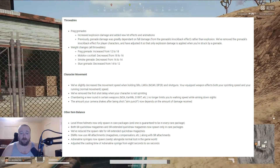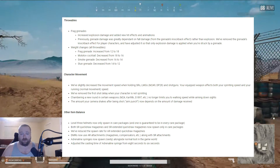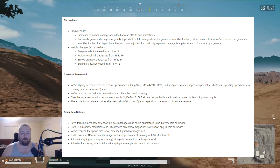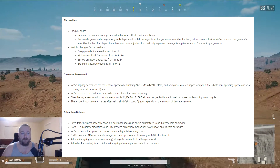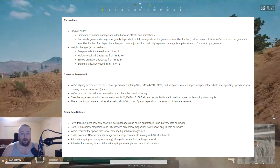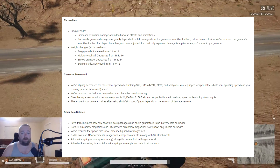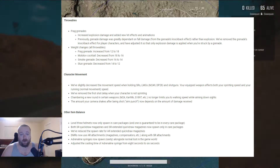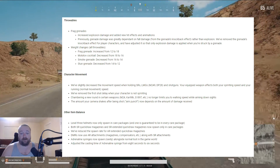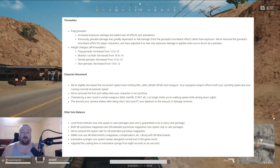Character movement — they slightly decreased the movement speed while holding sniper rifles, LMGs, and shotguns. Level 3 helmets now only spawn in care packages, so no more level 3 helmets on the map. You have to get a drop crate from the airplane and there's one guaranteed in every care package. Both SR quick draw magazines and SR extended quick draw magazines now spawn only in care packages. They've also reduced the spawn rate for AR extended quick draw magazines.